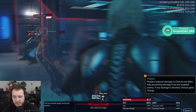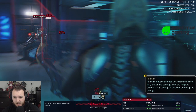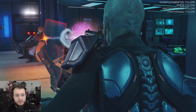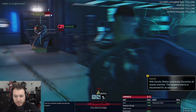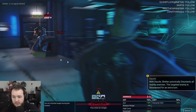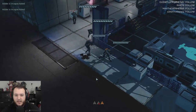Phaelix reduces damage to Cherub and allies, fully preventing damage from a blocked target. And if any damage is blocked, Cherub gains charge. Dazzle will shelter psionically and disorients all the enemies nearby. And it's only one, so I'll wait until the next one.